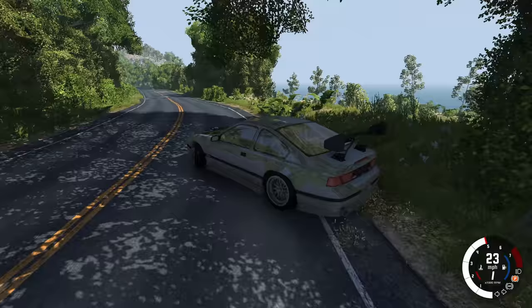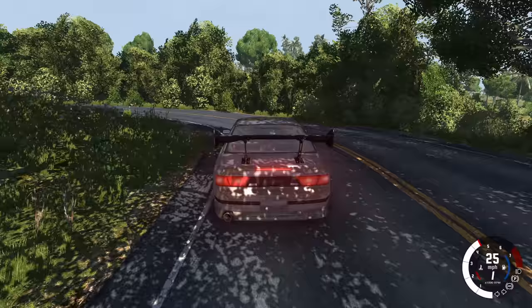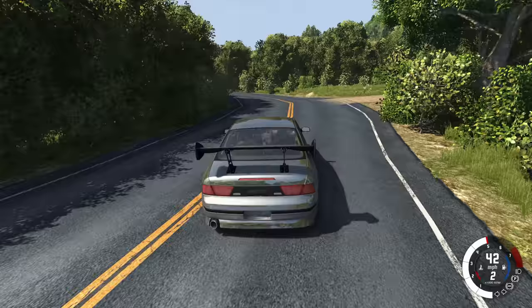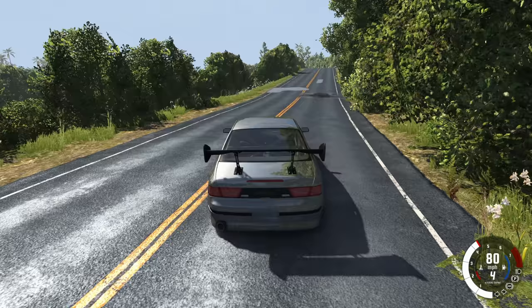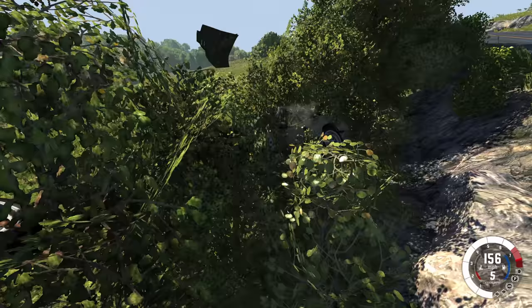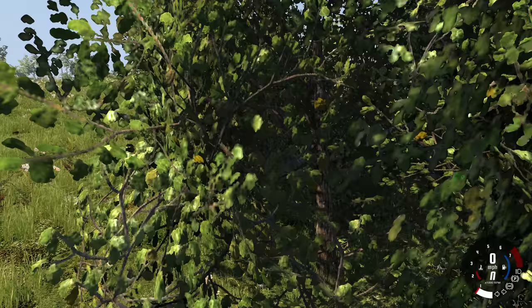I tried to do an e-brake maneuver and I'm just driving with the e-brake on now. I will never get used to that — I'm better off just driving with the e-brake sometimes. Let's find some trees to crash into — going about 80 miles per hour and boom, good impact into the trees. There is no node grabber, so that's the best look we can get at the damage.